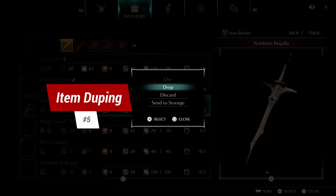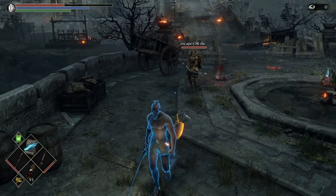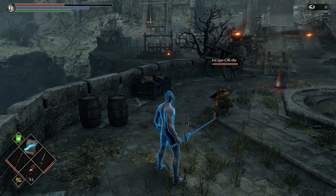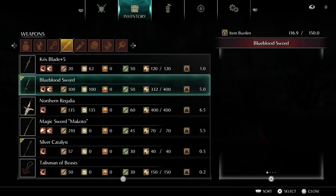Tip 5: item duping. Want to drop items to give to your friends but keep them for yourself as well? As a blue phantom, drop the item for your friend and then save and exit out whilst in the online session. You will find the item still in your inventory and the host player will have it as well.